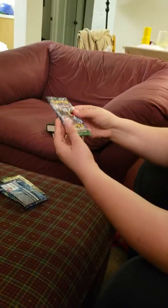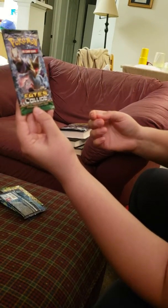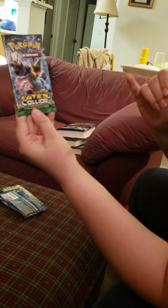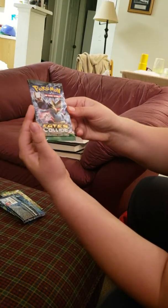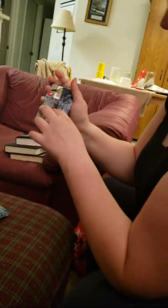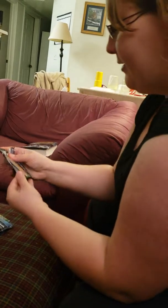Mewtwo! Ooh. Brock's Grit — everybody loves Brock. Brock gets the girls. Then we have a Slowbro Spirit Link — that's cool. Kakuna. And another online trading card. You're going to have an online deck after this.